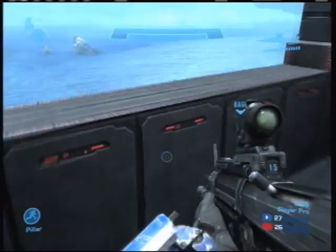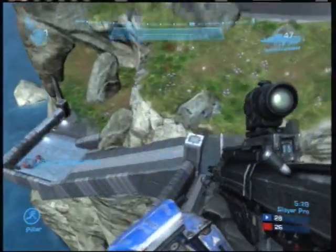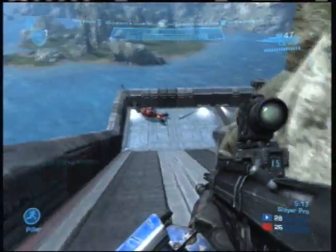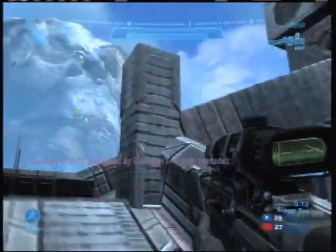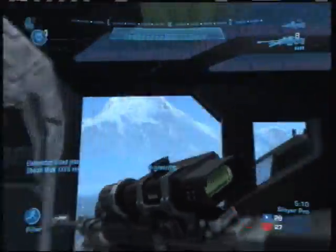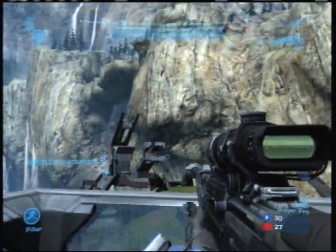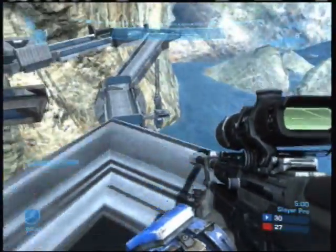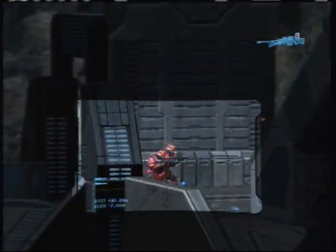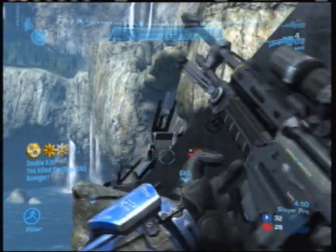Let me show you where the sniper rifle spawns. As I check my six here, I want to make sure nobody's coming up the ramp. The sniper rifle is just down below, so I pop down and scoop it up — it's right down in this corner. Of course, this is a lousy place to snipe from — you have no angle at all — so I come back up to the top of the tower. I check this walkway and don't see anybody coming, so I decide to snipe over to the other side and get a nice revenge and double kill.